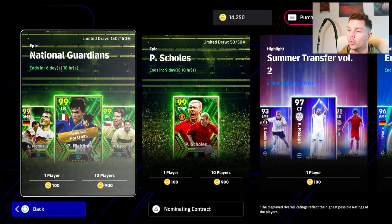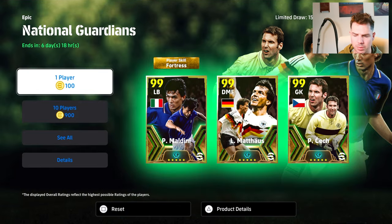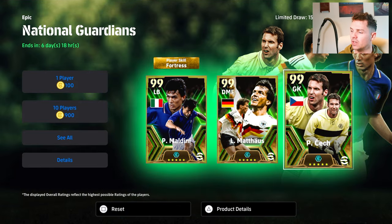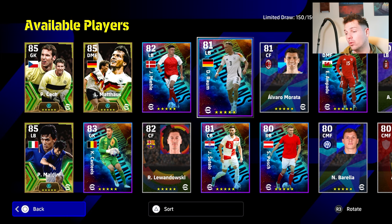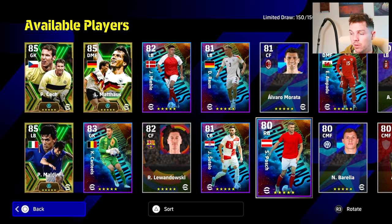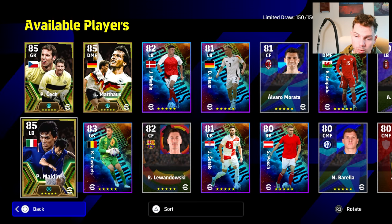We will be spinning on Ron's account — you have 14,000 coins and we are going deep for Maldini, Matthaus and of course Petr Czech. This is in a box of 150 players, and of course there are a lot of players in here that aren't really where you want to go. There's a couple — Posh in there is actually a really good card, but it's all about the three Epics right now.